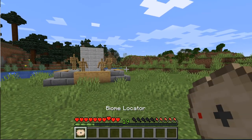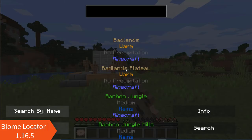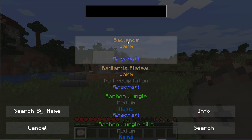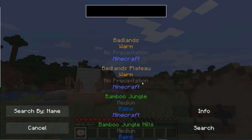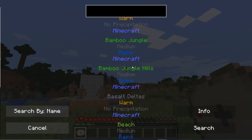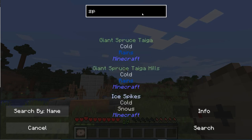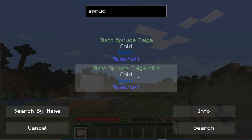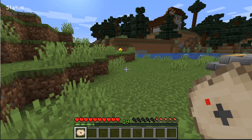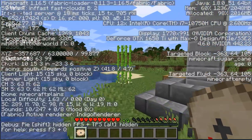The next mod is called Biome Locator. It allows you to locate different biomes. The way you do that is by right-clicking on the Biome Locator item and choosing whatever you want. For example, let's say Spruce — I can choose Spruce Taiga Hills or Spruce Taiga. Then I can just search, and it will search until it's found the place, and you can just follow the coordinates.